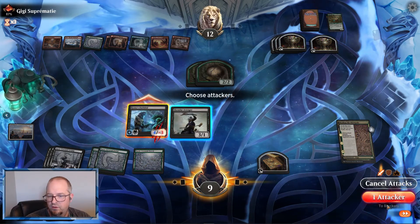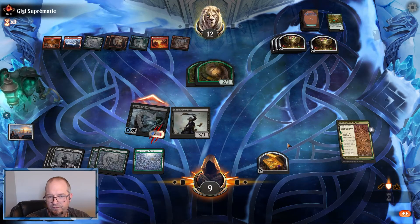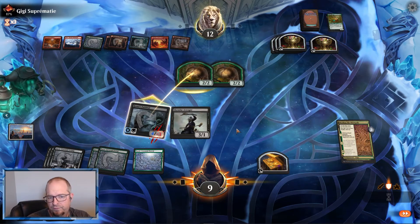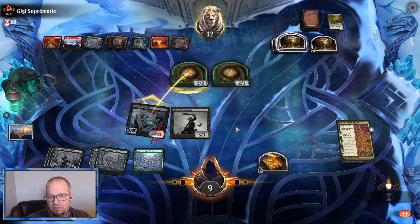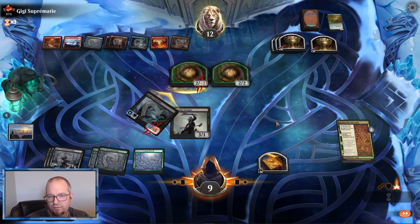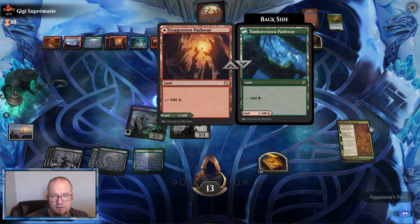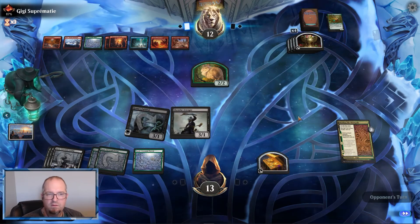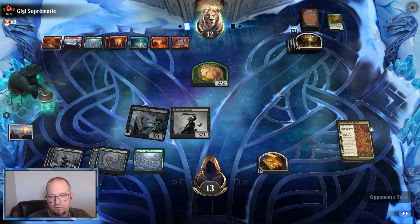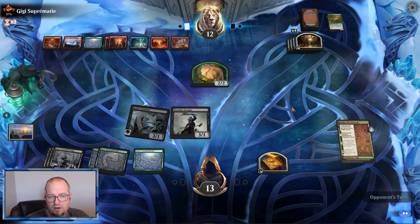Attack with Koma's Faithful — not the Avenger. Double block — miss the indestructible. We need an advantage. Okay, we go up to thirteen. All they have is a Bugbear right now, but we will win a race against them. We have one card in hand.